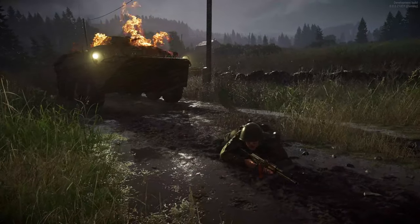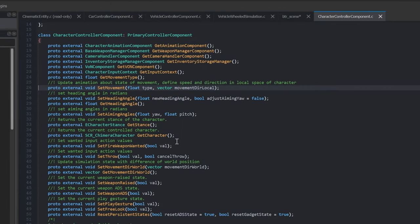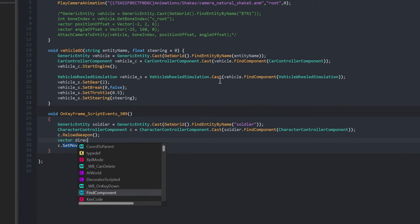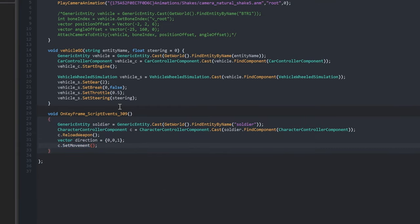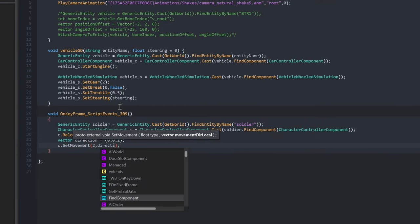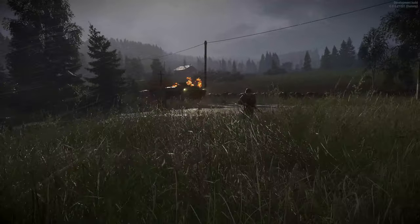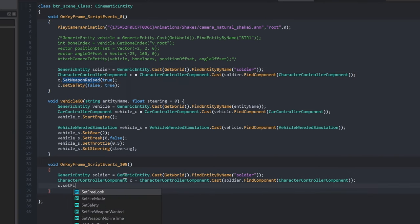We can also use the set movement function, which needs a value of intensity and a direction vector. If you leave it like 0, 0 and the Z value is 1, he will move straight forward — but you can play with the numbers and make some strafing for example. Shooting is a little bit different because it has two phases: we need to prepare the weapon and set the safety off, and within the second phase we can script him to shoot.